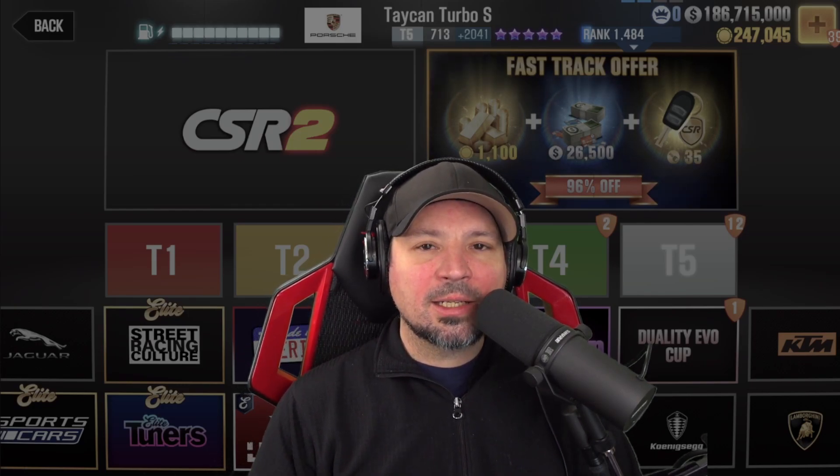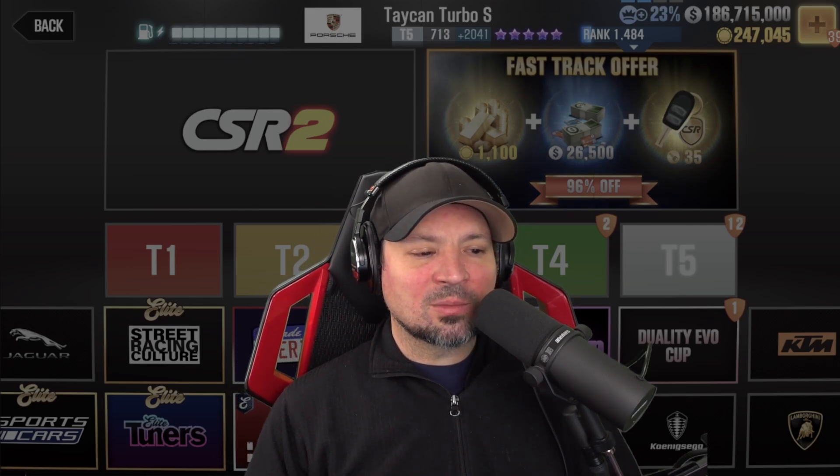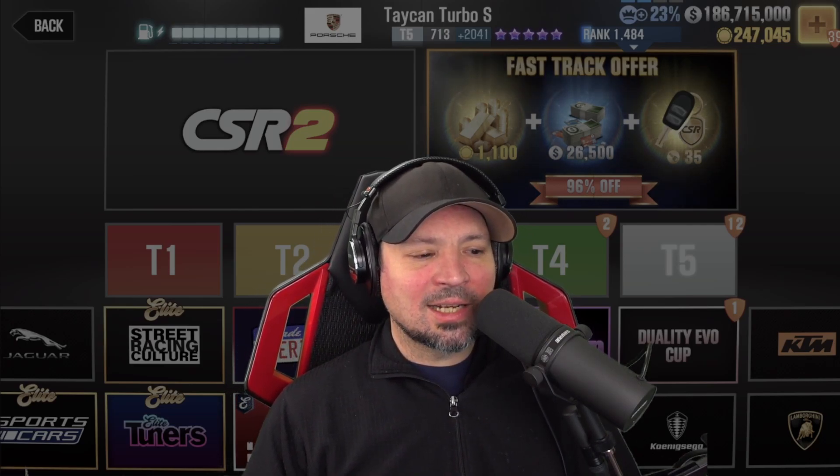We got the Bugatti Duality and Evo Cup coming up, and I'm not 100% sure of what the prize car is, but I have a good idea of what it might be. The Bugatti Chiron Pure Sport and the Zenvo TS1 GT are going to be the two cars needed to complete that event. We also have a new Golden Star black and green Bugatti Bull-Eyed coming up — my guess is that may be the prize car if you beat the Evo Cup. Don't quote me on that, it's just a guess, but that very well could be the prize car. Maybe not.